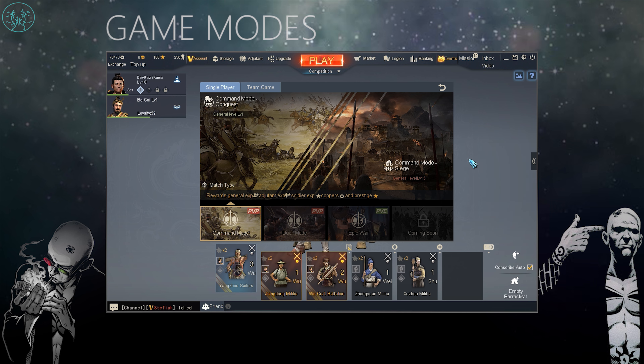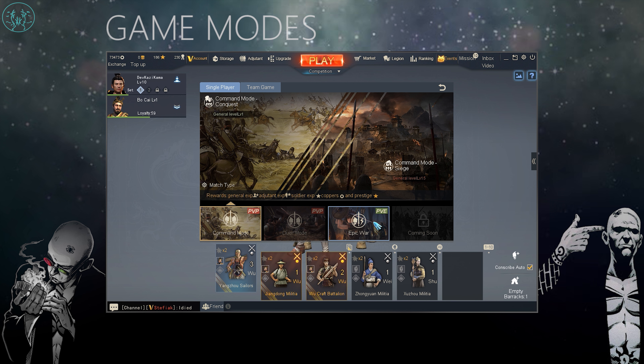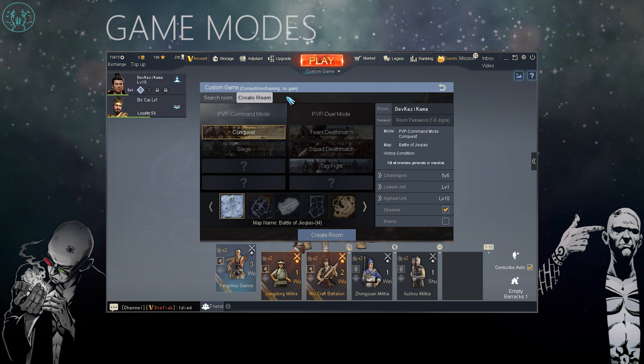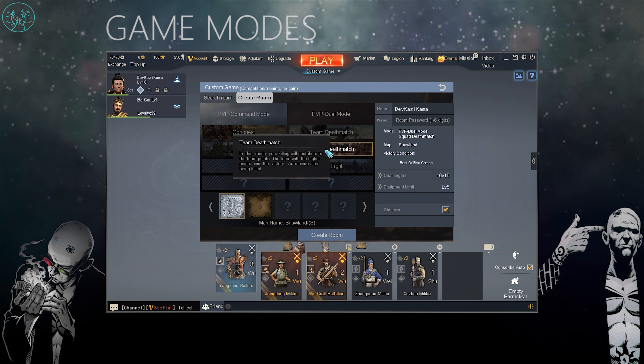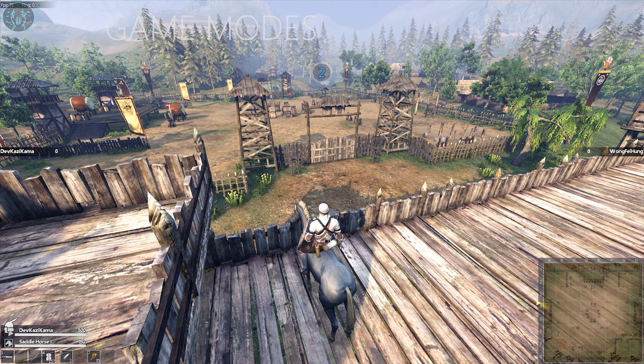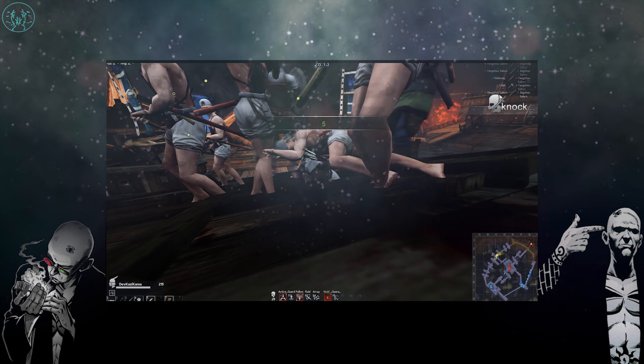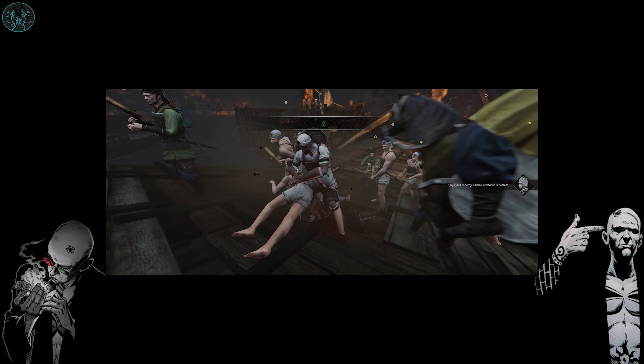Once you reach level 8 you'll unlock duel mode — a team deathmatch where it's first to 80 kills in a 12v12 game with no soldiers or lieutenants, just generals versus generals. At level 15 you can access siege command mode, which is essentially Epic War but instead of NPCs you'll be fighting other players. At level 10 you unlock the custom game tab, where you can join or create rooms with a bigger selection of dueling modes including team deathmatch, squad deathmatch, and tag fights. Tag fights are incredibly fun — teams of generals fight one-on-one to the death, the winner stays on, and the last team standing wins. Thanks for watching — I hope that helped! I'll be bringing out a more detailed guide to combat and troops in the near future, so keep your eyes open for that.